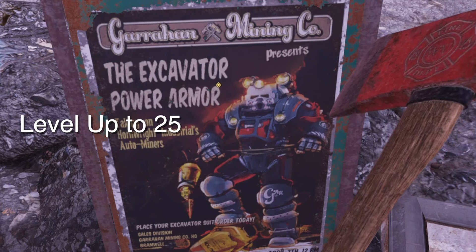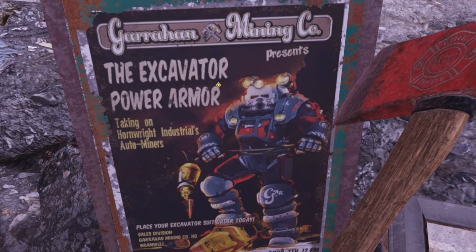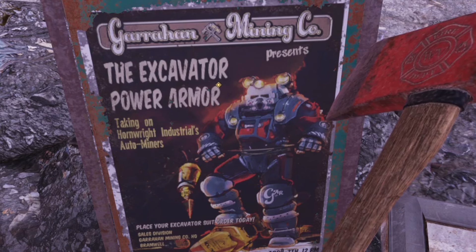To start the Minor Miracles quest, you must be at least level 25. To begin the quest, simply interact with any of the Garrahan Excavator posters usually found around rail stations.